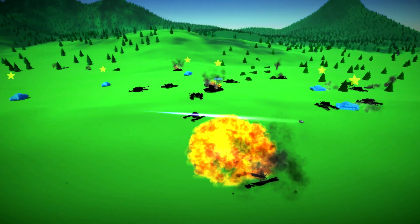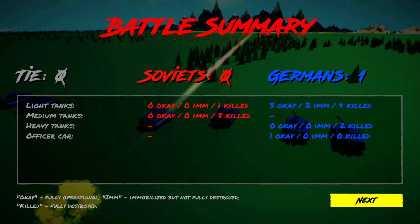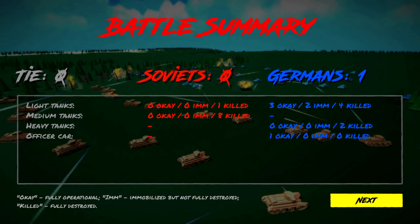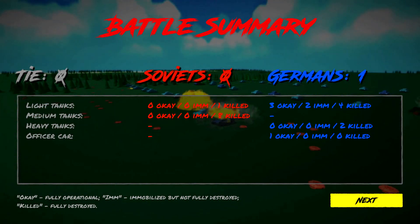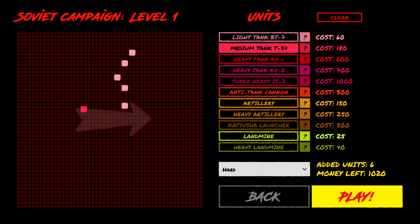So the officer car definitely does do something - I think it coordinates them. With only $1,500, the officer car and then three light tanks... so they had nine light tanks, two heavy tanks, and an officer car. And we had only nine total vehicles. I think I want a few more light tanks and some medium tanks. We still have $660 left - we could throw in a KV-1 and another light tank.